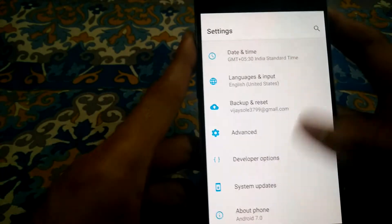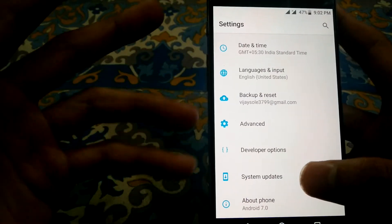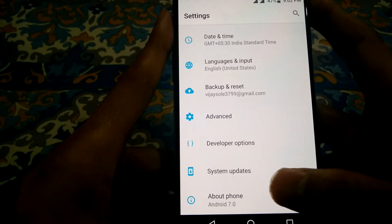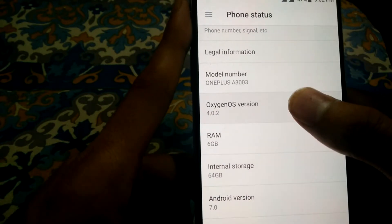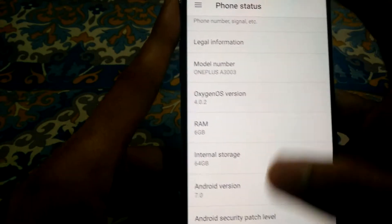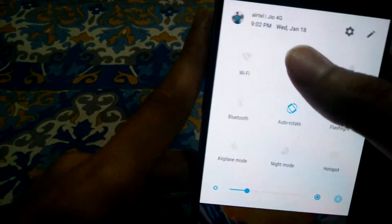I have updated the phone and you will also get the updates. If you want an early update for your phone, just go to the link in the description box. Oxygen OS 4.0.2 has been released and it has claimed to have some bug fixes. So we'll just test them out.